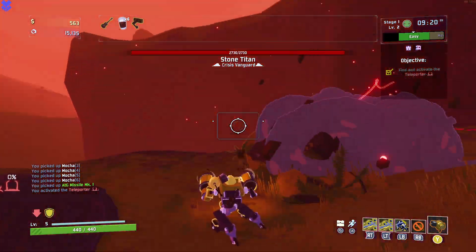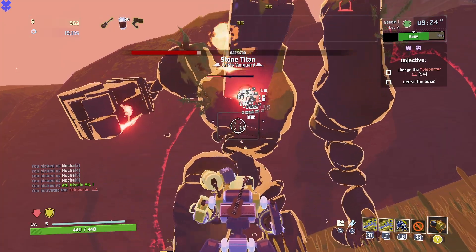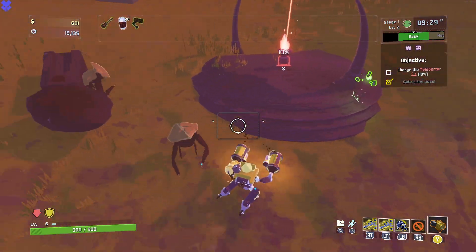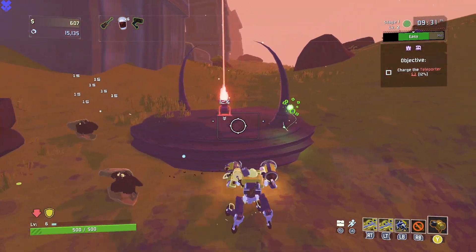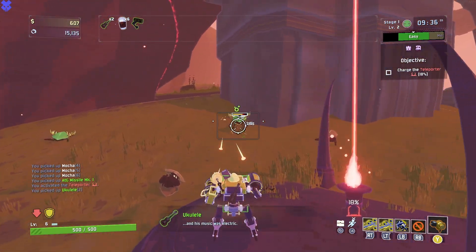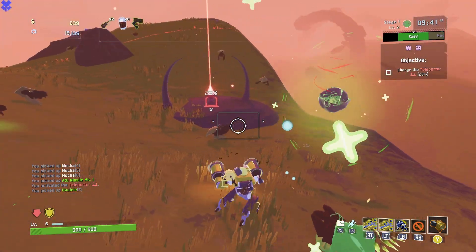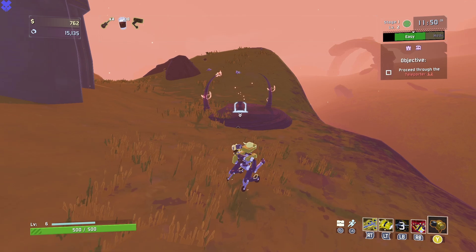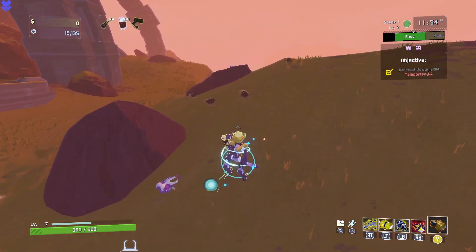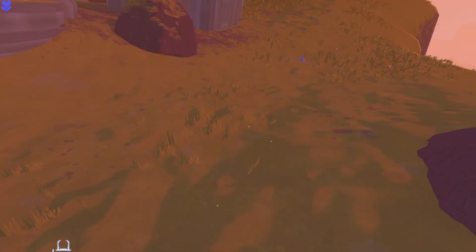We have 6 Mochas so far, nothing crazy, but we do have pretty good satisfying damage. From here, we are going to continue to get ukuleles. Poly-loot stacks based on how many times it gets hit by how many you have, so that's going to be a really important part of our run. Stage 1 has been completed with 4 ukuleles, 10 Mochas, and an ATG, but we have a long way to go before the satisfaction really comes in.